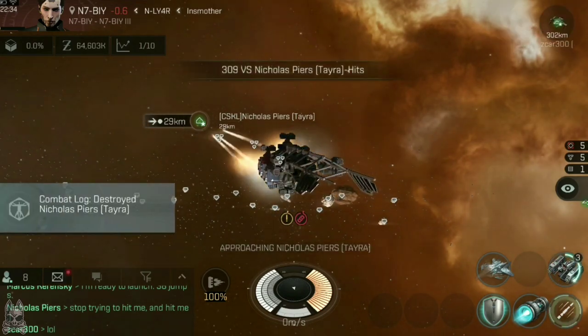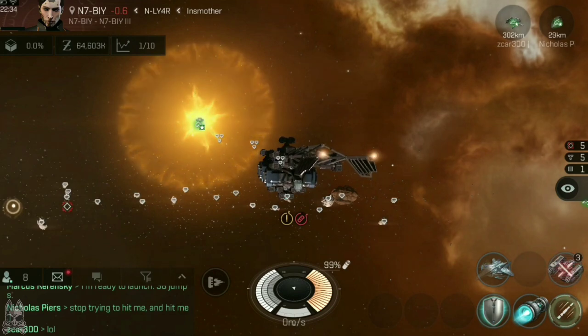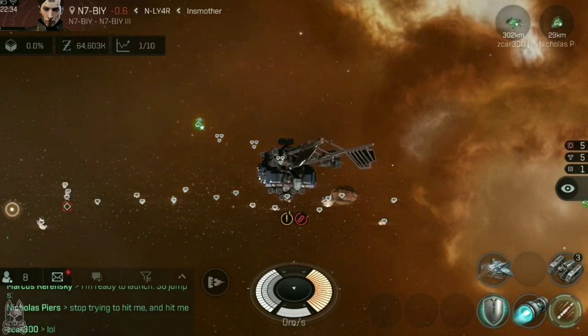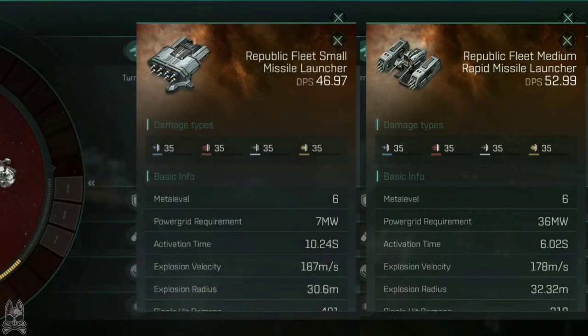Small missile launchers will apply their damage better than large missile launchers, but their total possible damage is usually lower to compensate. This is where rapids come in. Rapid launchers are essentially a size down: medium rapid launchers are essentially small missile launchers, and large rapid launchers are essentially medium missile launchers. They have similar statistics to their smaller counterparts — usually the same single hit damage, explosion velocity, and explosion radius — but at an increased rate of fire. This means a cruiser fitted with medium rapid launchers poses a strong threat to destroyers and frigates, where medium torpedoes and medium missiles may struggle to apply their damage to smaller, faster moving targets.